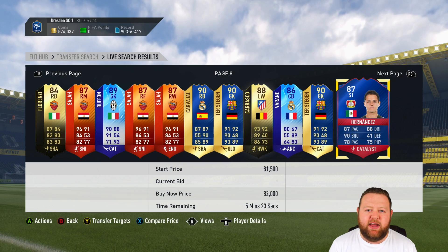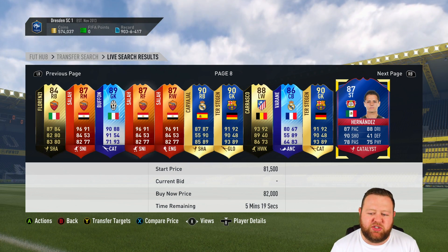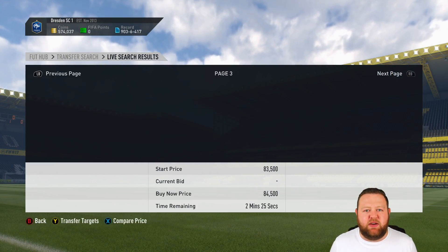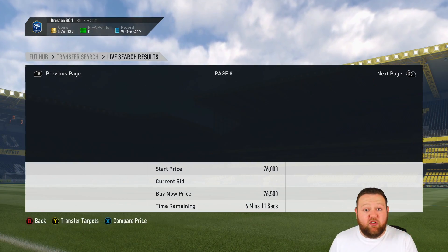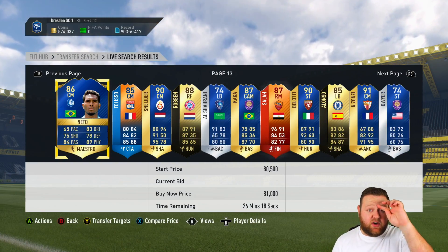We get a record breaker in this second random pick player. Out of all of them, I definitely wanted to choose Chicharito, just because that card design looks so different and it's not something you see all the time on the game, and I didn't realise he was under 100k for a record breaker with the stats that he's got. Pretty awesome.